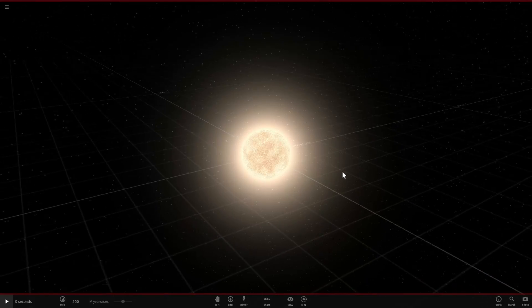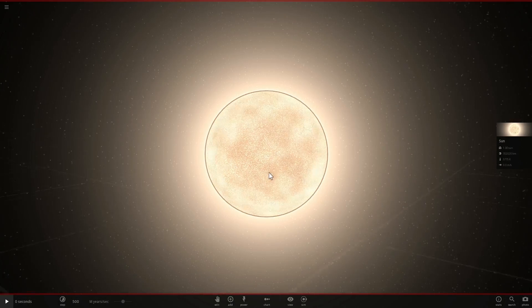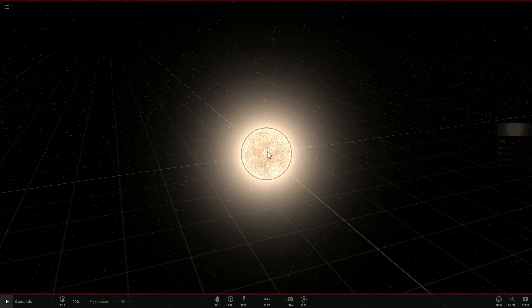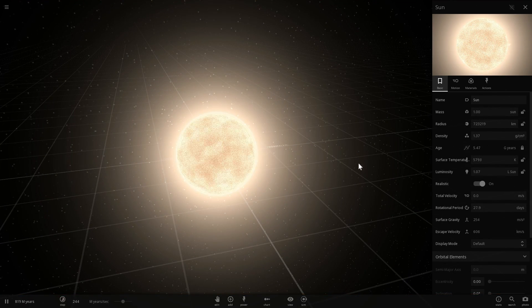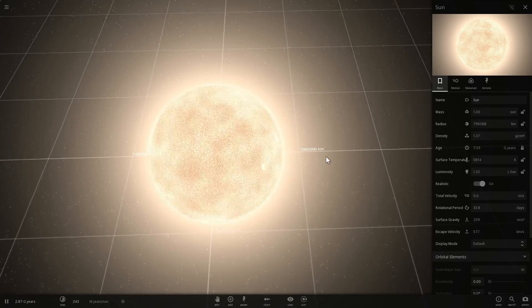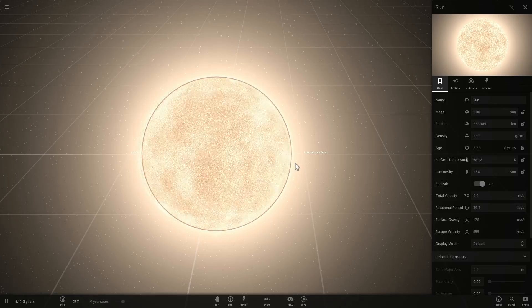Today's goal is to explore the evolution and destiny of our beautiful star, the Sun. We'll do it in two ways. First, let's look at this simulation called 'Stellar Evolution of our Sun,' which shows how the Sun will change with time. Right now it's about 4.6 billion years old, and after about 10 or 11 billion years, you'll see how big it gets — this is when it starts swallowing our planet, along with rocky terrestrial planets like Venus and Mercury.